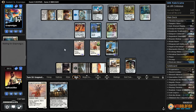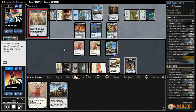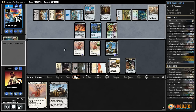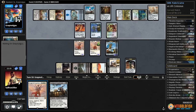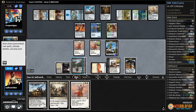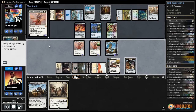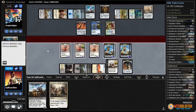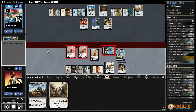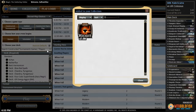Opponent plays Hedron Archive — they could play a Colossus if they have one, and also Panharmonicon. Even though it looks like we might survive, it's amazing our opponent got this close on a mull to three. Angel of Invention number three — they do stack pretty well. We make servos and attack with everything. That was so close — oh my goodness. We got there!